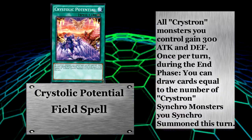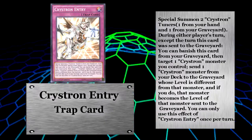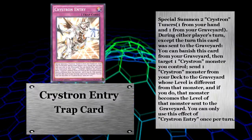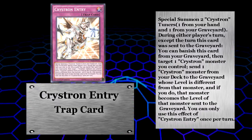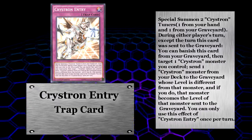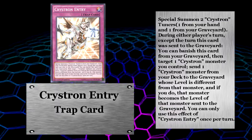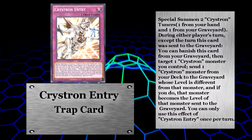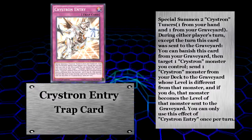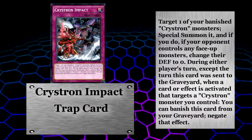There are two other support cards that can be searched with Smiger's effect. The first and by far the least important is Christron Entry. This trap is situational at best since you have to have a Christron tuner in your hand and one in the graveyard in order to activate it. I'd say run one at the most, and that one would just be for its graveyard effect that lets you change your monster's level for the turn to help with your synchro summons.